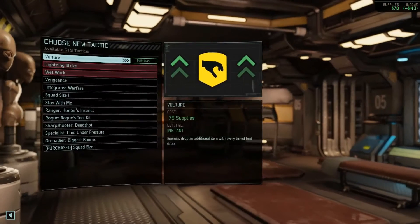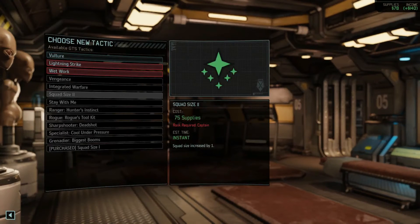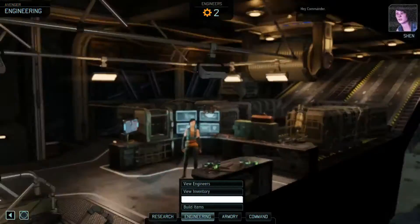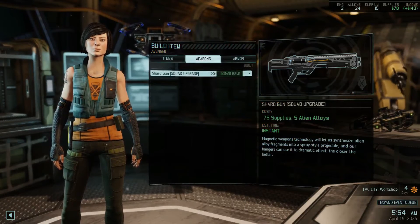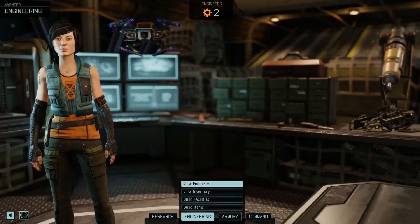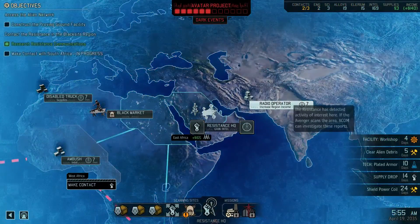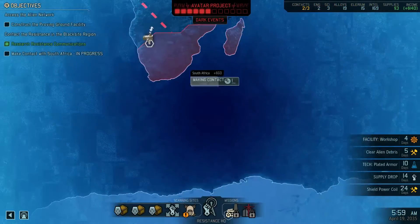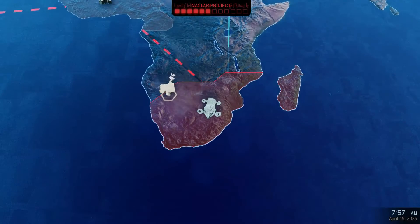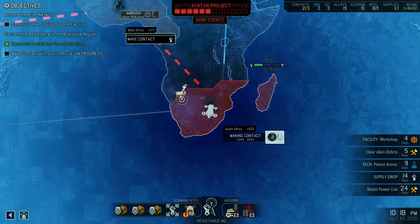With 78 supplies, can we buy anything from the Tactics School? We need a Captain for Squad Size upgrade — that'll have to wait. Engineering purchases — we do have enough supplies, so go for it. Let's return to the map and continue making contact with the resistance in South Africa, so we'll be ready once we have our upgraded new armors.